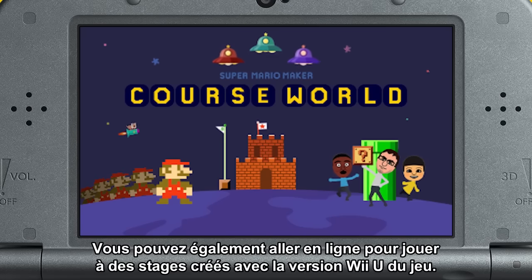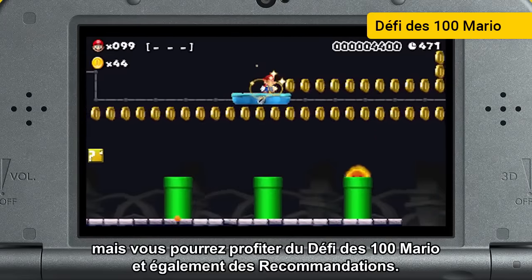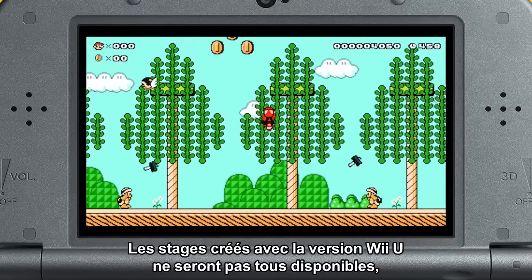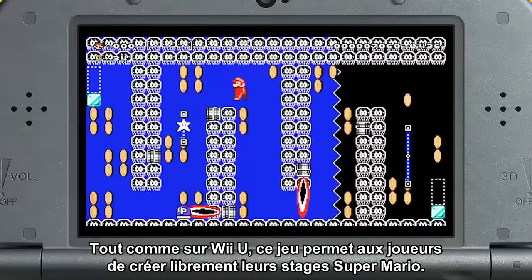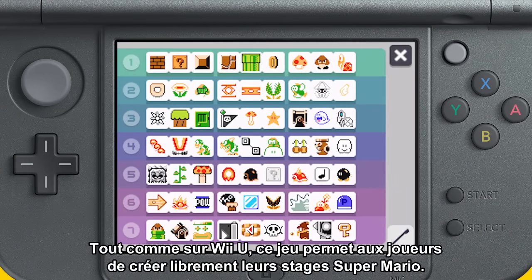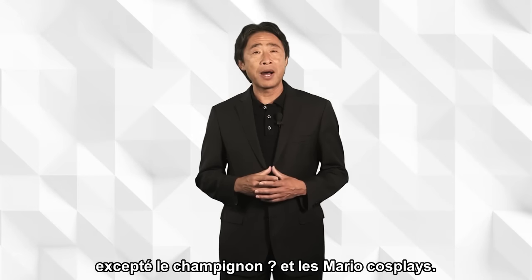Completing these extra challenges earns you medals. You can also go online to play courses made using the Wii U version. You will not be able to search by course ID, but you will be able to enjoy the 100 Mario Challenge and recommended courses too. While not every course created in the Wii U version will be available, there will not be any shortage of great content. This game lets players freely create their own Super Mario courses, including every tool and course part from the Wii U version, except for the Mystery Mushroom and the linked Mario costumes.